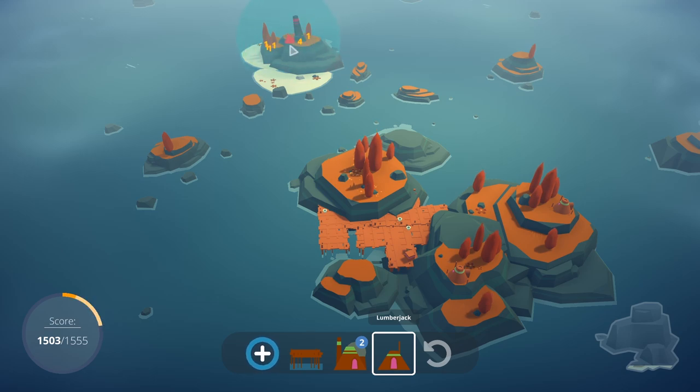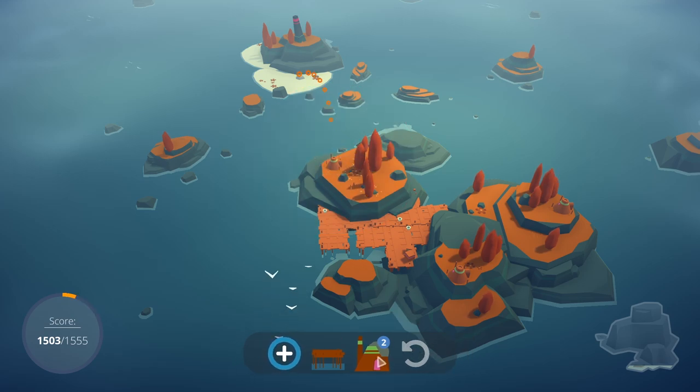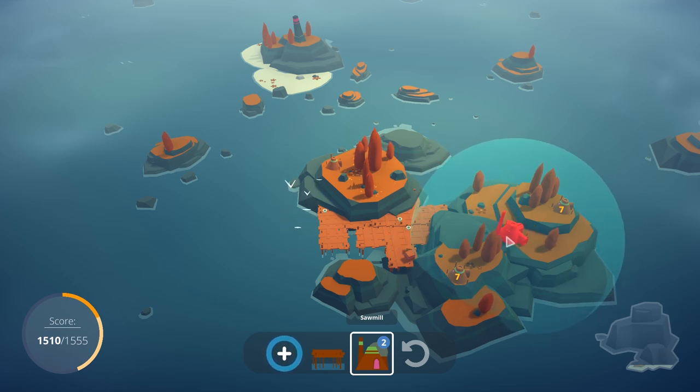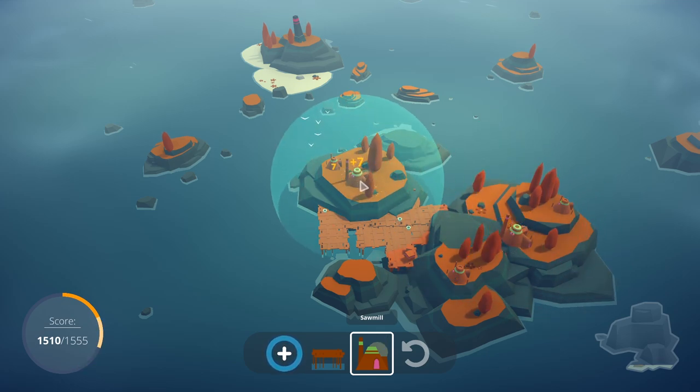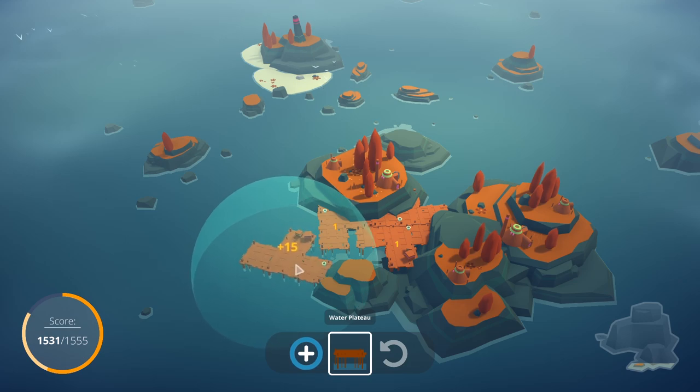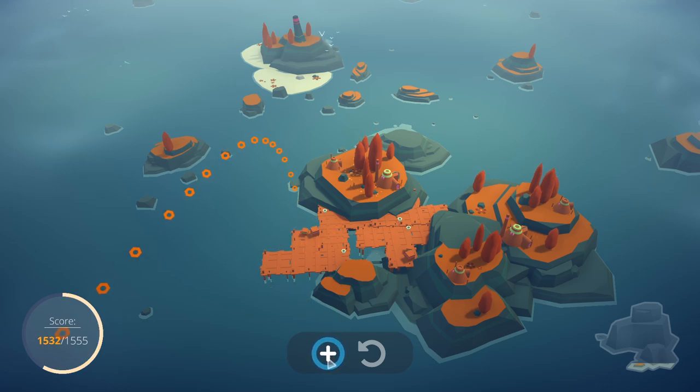I want to save that for later because a lot of other buildings do really well with a statue nearby. I'll place this lumberjack here. Now I'm going to need a sawmill — a sawmill likes being near lumberjacks but it doesn't like being near other sawmills. So I'm going to put this one here and this one here. There's this feng shui element to it. Like, you need to do things right.